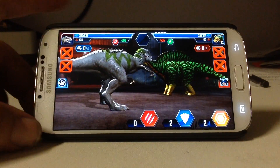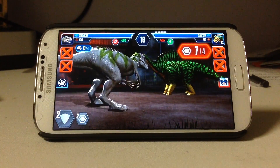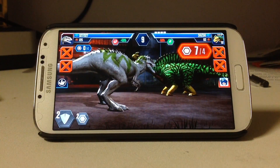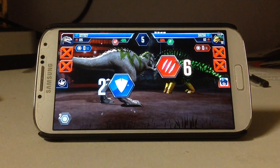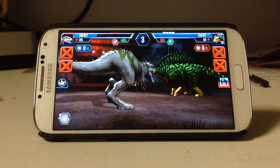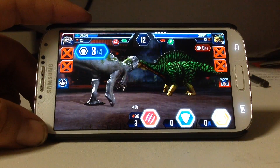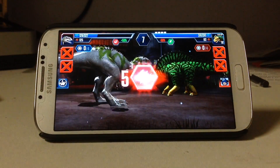Block, block. Save, save. I need the advantage on him. Can he kill me? He has seven, he used four, so that means he's got three blocks. I think we can finish him - all out attack. Yes, we got him!